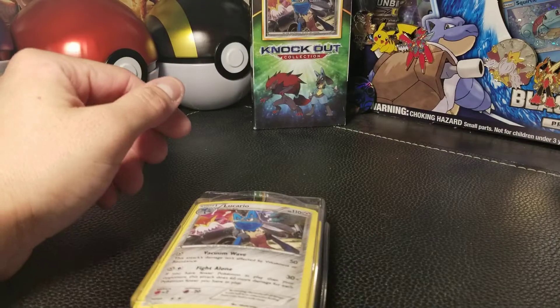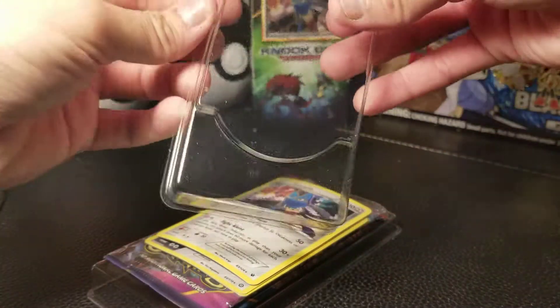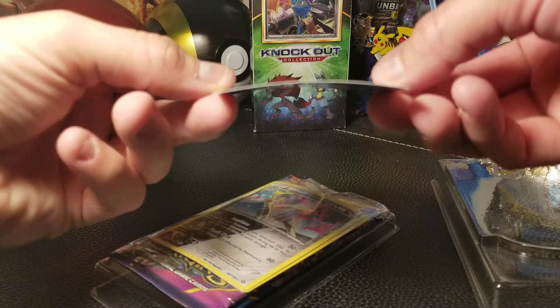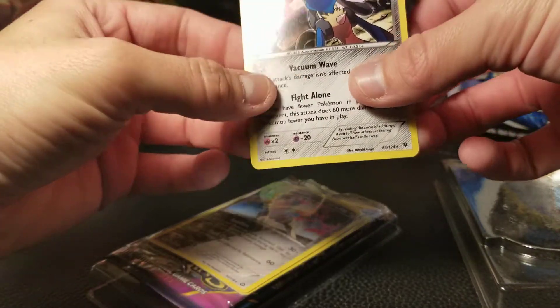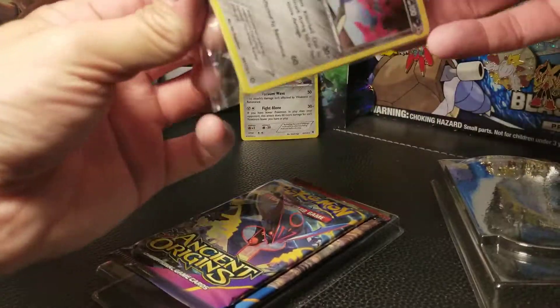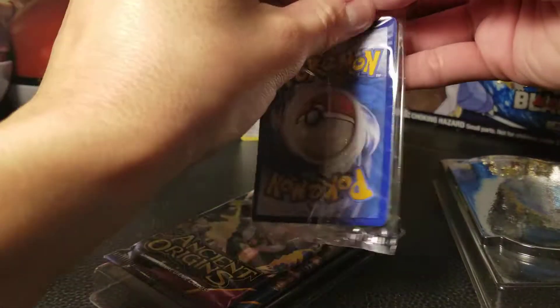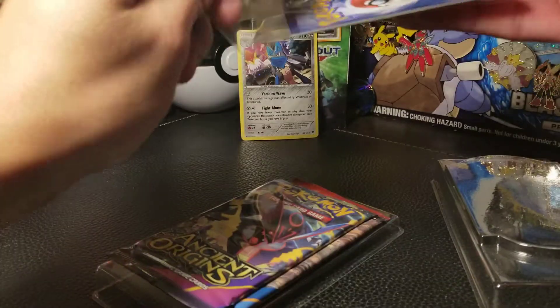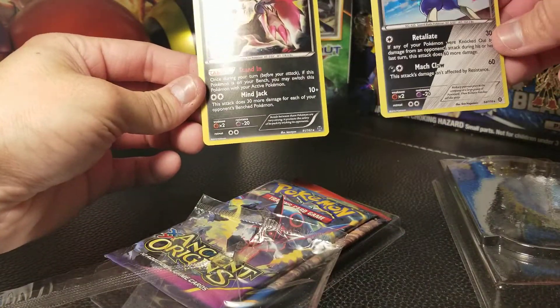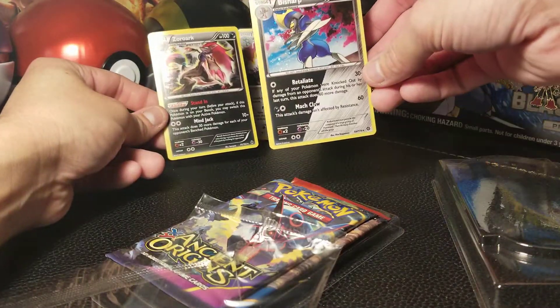Let's see what happens — that slid off the top nicely. So here we've got Lucario; it's not a promo but as you can tell it's been in the box a long time so it's rather warped unfortunately. Then we've got the two other cards: Bisharp, and Zoroark. Interesting — they went steel, dark, and then steel and dark again. So that all makes sense thematically.